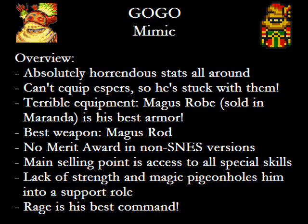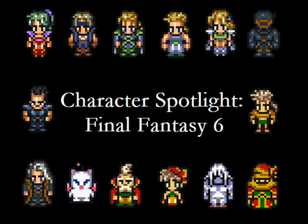This alone carries Gogo from a bottom-tier character to a sought-after one. The fact that Gogo can actually use a weapon makes him a potentially better Stray Cat Rage user than Gau! And this concludes the analysis of all things Final Fantasy VI. I hope you've enjoyed it and maybe even learned something from it. Who knows — maybe you're itching to pick up the game again? If so, good luck!